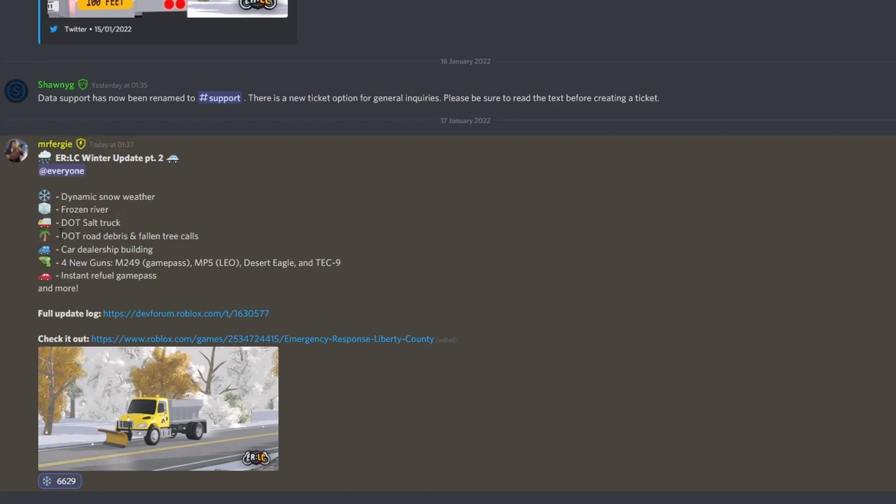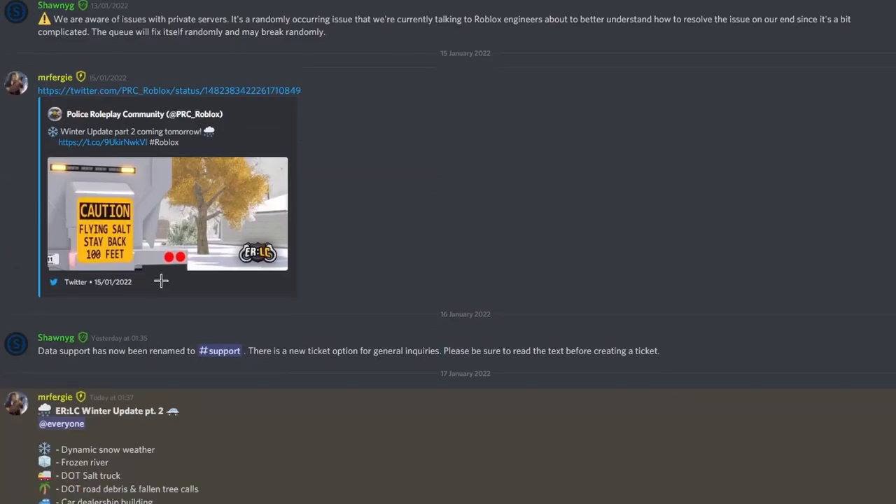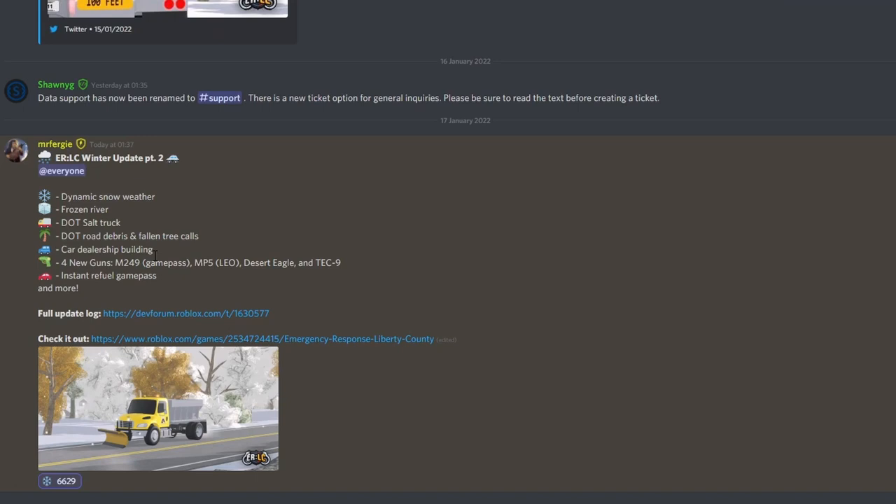The first thing is dynamic snow weather and a frozen river, and you get a salt truck — this will be really good for role plays. There's a duty road debris fallen tree call, that's a new call, pretty cool. There's also a car dealership update building, a new car dealership, that would be really cool. Four new guns, and an instant review game pass.